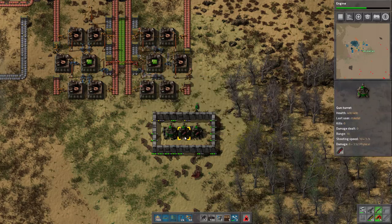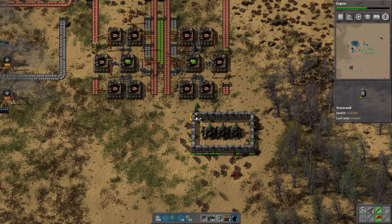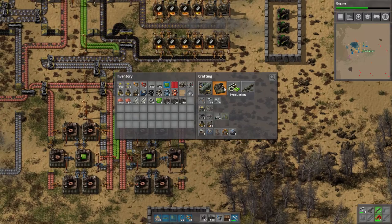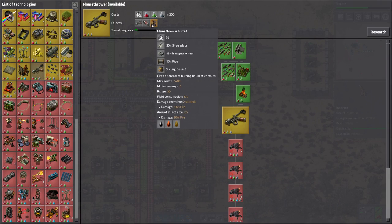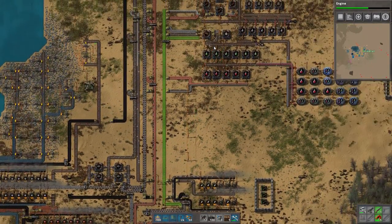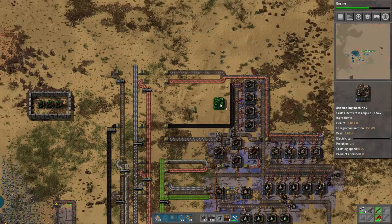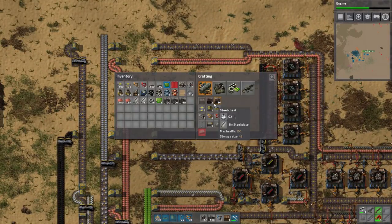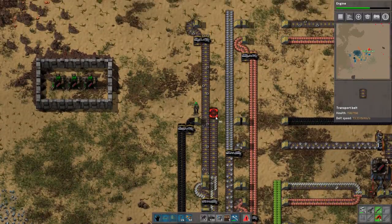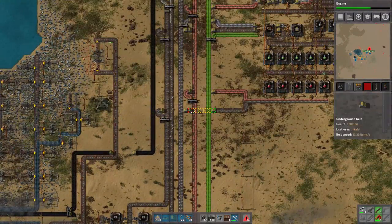We're going to put the good ammo chest here and more regular ammo over there. Armor-piercing rounds are immeasurably more expensive to run, but we don't really have a choice right now. Flamethrower turrets need steel plates, iron gear wheels, and pipes - okay, everything just requires pipes. I think I know how I'm gonna do this.